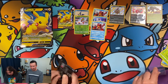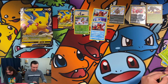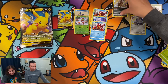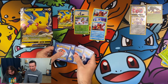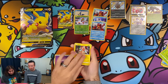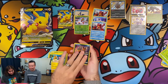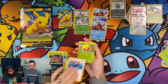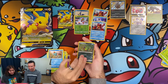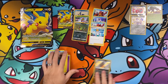All right, my last one, the Charizard pack. Energy, Rotom, Eldegoss — I'm hoping for a shiny Tropius — Morpeko, Nickit, Eevee, Gossifleur, Chewtle. Spinner rack and a Professor's Research — killed it, killed it.